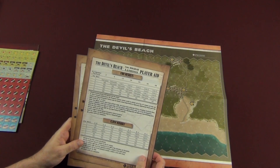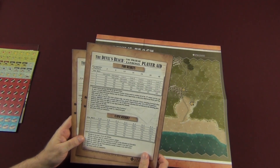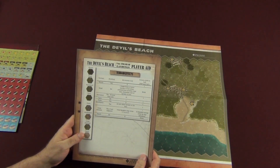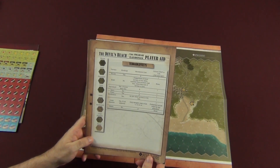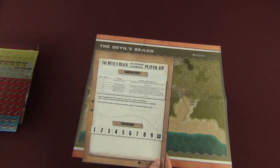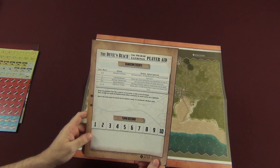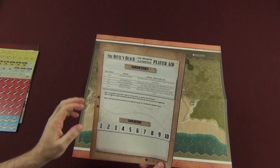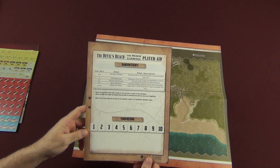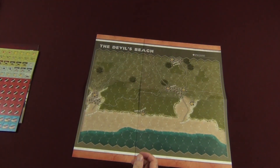As you'll see when we look at the counters, you'll understand what I mean by low counter density. Here's your fire results and close assault — these are your CRTs for the game — and down on the back is your terrain effects chart, covering all the different terrain types and their effects on movement and combat, as well as line of sight. Then you have your random events table and turn track. Random events are handled by die roll, adding a bit of chaos so the game plays differently each time instead of being static — it adds randomness and fun.